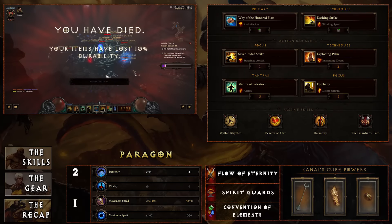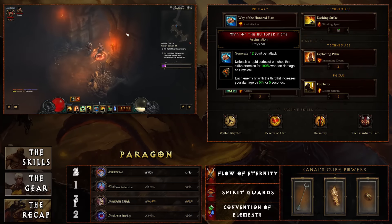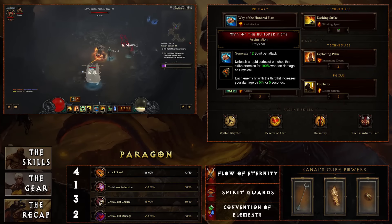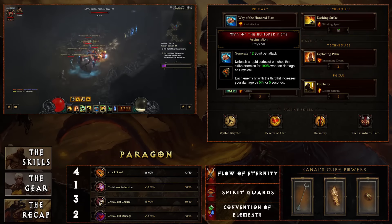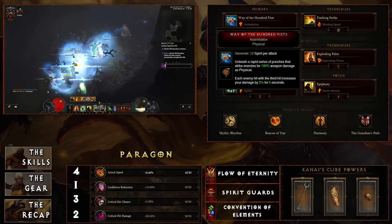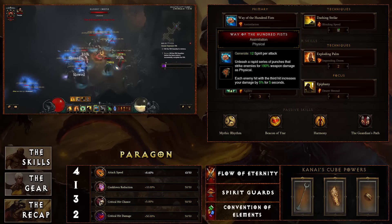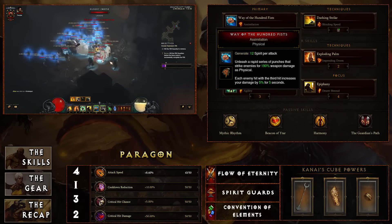Looking at the skills in particular — Way of the Hundred Fists: each enemy hit with the third hit increases your damage by 5% for five seconds. The general principle is you're going to go in, build that up, and then go ahead and pop that Seven-Sided Strike.